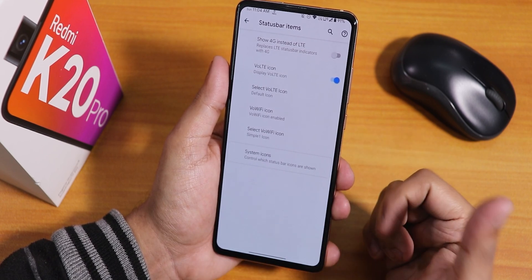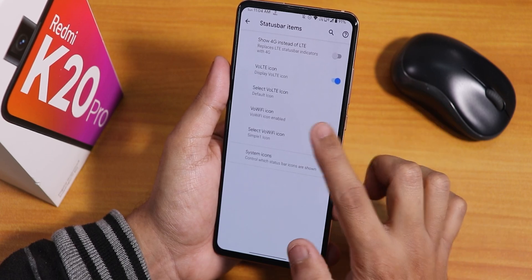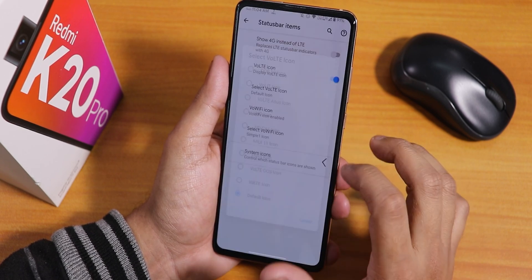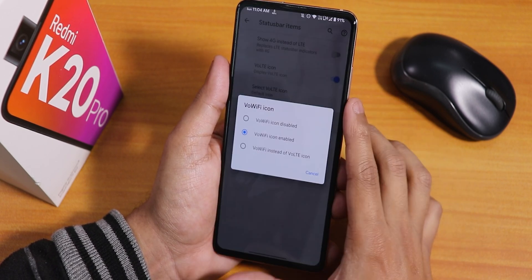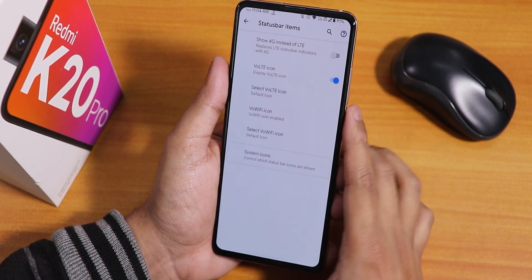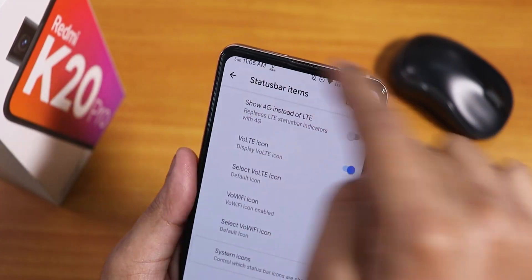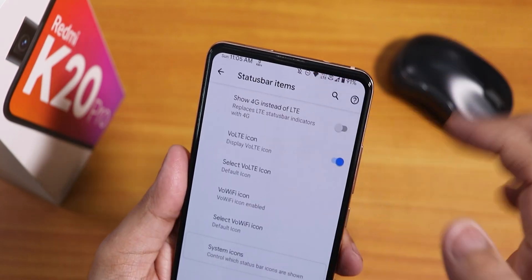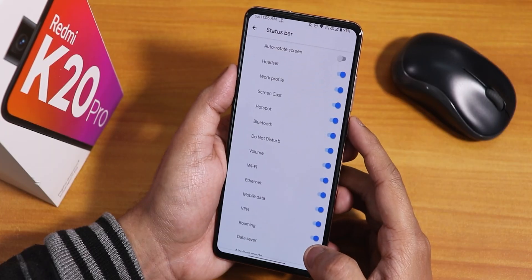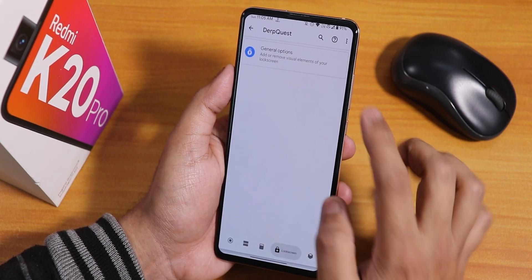In the status bar settings there's an option to show 4G instead of LTE, and you can enable the VoLTE and VoWi-Fi icons. There are many VoLTE icon styles to choose from, and similarly many VoWi-Fi icon options. The default VoLTE icon appearance may look off due to tempered glass black borders, but that's not how it actually looks on the device.